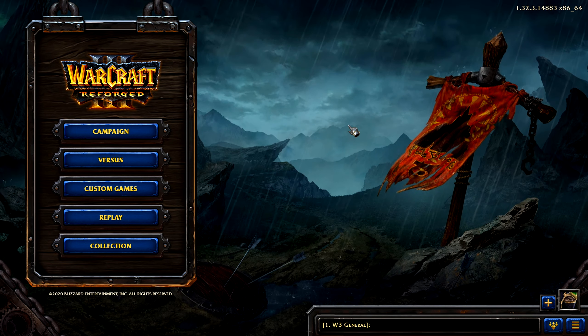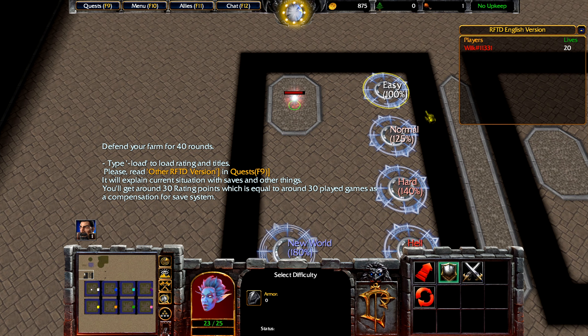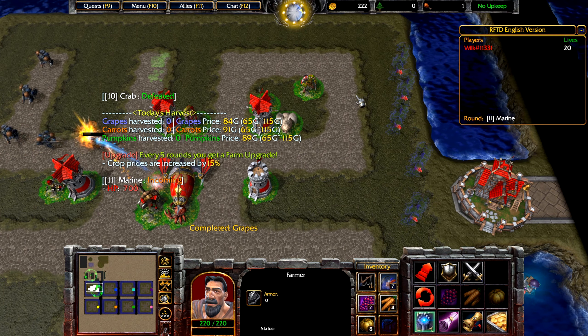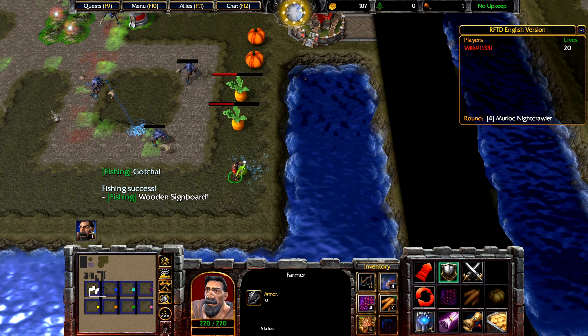Without further ado, let's start the first one in this series. You're going to start the map by picking a difficulty with your Risp, then proceed to build random towers with your farmer in order to beat the incoming enemies. You'll use mechanics such as farming and fishing to get extra gold, and the ultimate goal is to beat 40 rounds of mobs coming your way.